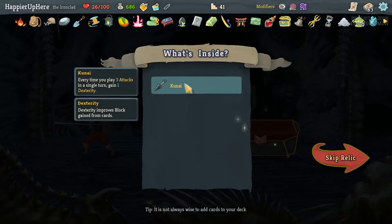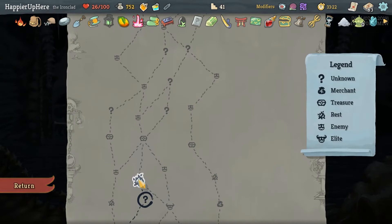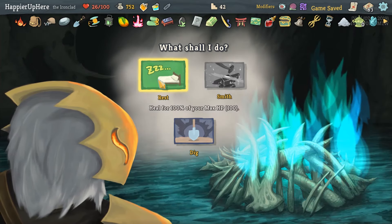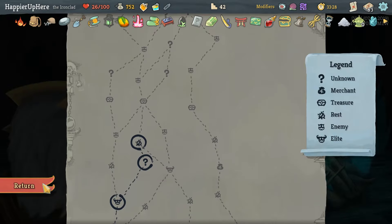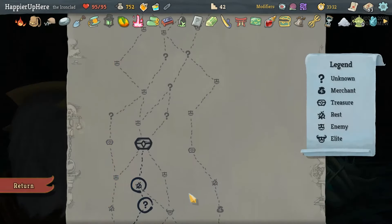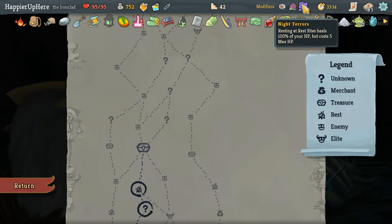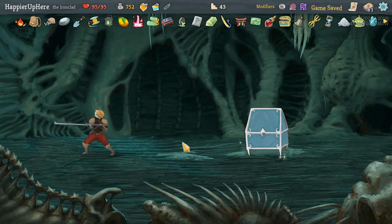We got Kunai: every time we play three attacks in a single turn we gain one Dexterity - very nice. Do I want to dig here or rest? I actually wouldn't mind resting before the elite coming up soon. Let's rest. We already have 25 relics so I don't think we need more. We lose max HP though - I totally forgot about that. Luckily this is still enough for the modifier.